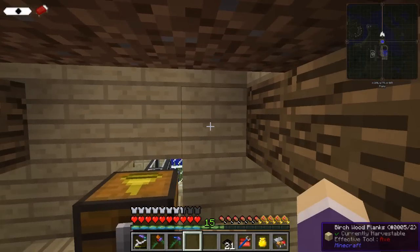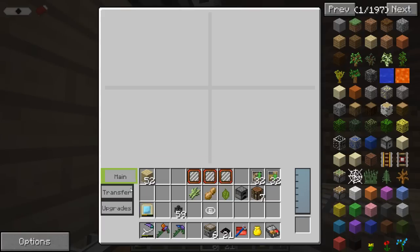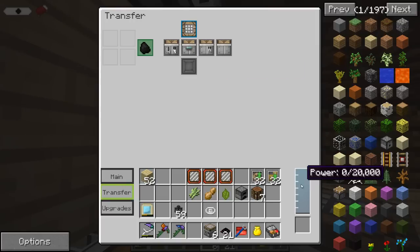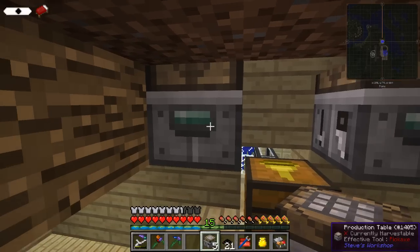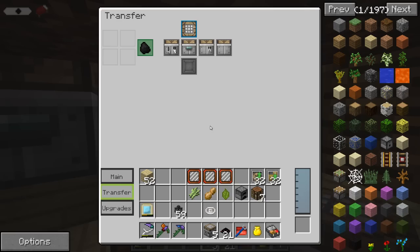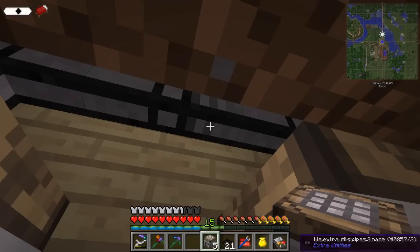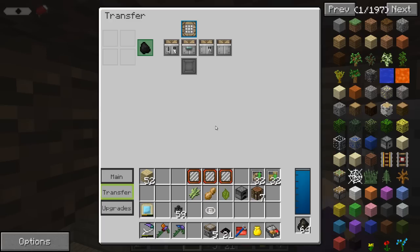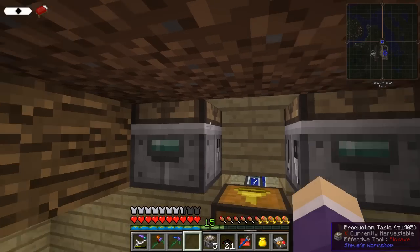I've got a charcoal supply immediately above, so I could put a production table right there and have charcoal going in. We'll transfer fuel from the top side — that should input fuel into there. We can have another one this side, set to transfer fuel from the top side as well. That one's filling up straight away. It just had a blockage in the pipes because I almost joined some of these pipes together earlier. Both are now receiving fuel from the top — that's a good start.